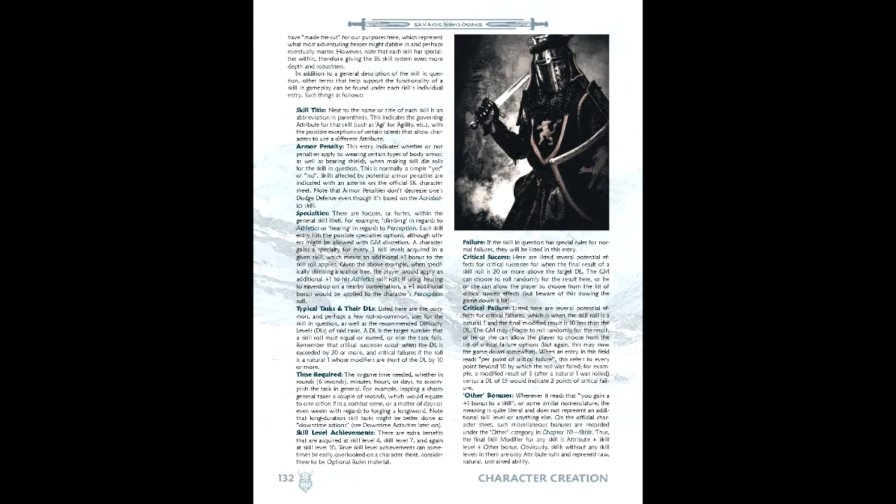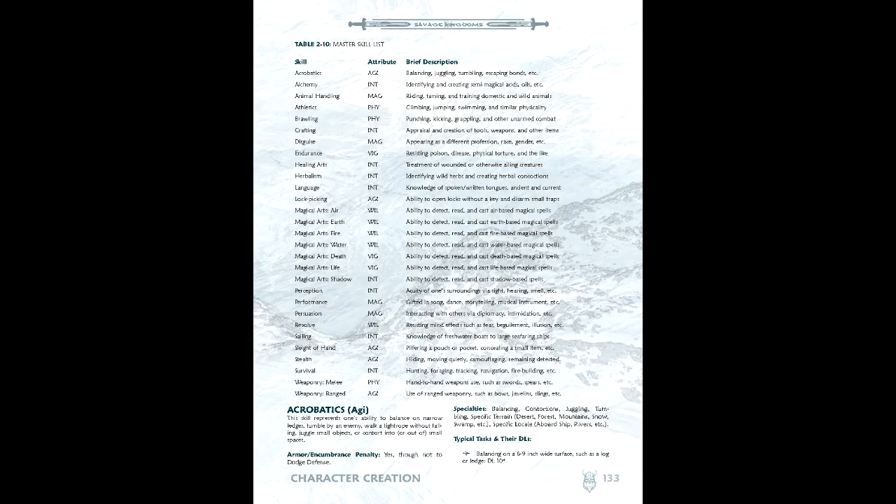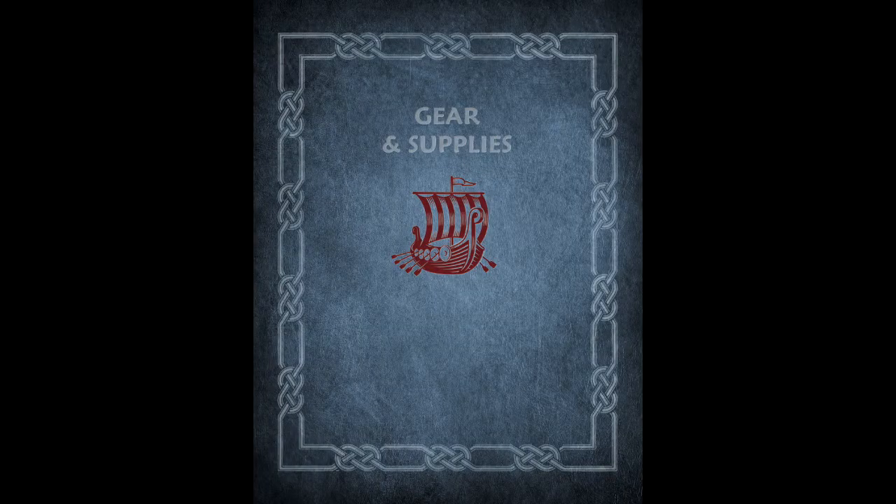Sixth is Skill Points. We start with a number of skill points based on our calling, as well as a spread of skills for free. In our case, we'll go with Acrobatics 2, Athletics 3, Brawling 1, Endurance 4, Performance 1, Melee 6, Fire Arts 3, Perception 3, Resolve 3, and Herbalism 2. Lastly, Equipment — largely determined by a renown rating, calling, and cultural item. In our case: a pair of boots, a war skirt, a tunic, girdle, cloak, hard leather armor, a buckler, a spear, a dagger, and 10 silver.